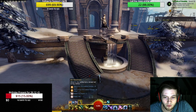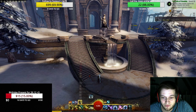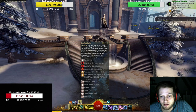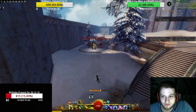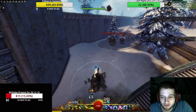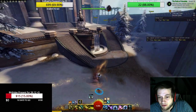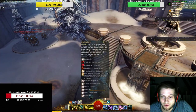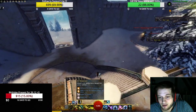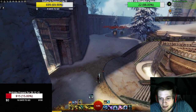Looking at your attunements now: going to fire gives you might, going to water gives you regeneration, going to air gives you swiftness, and earth gives you protection and initial stability. So basically it is best on your own if you decide at the beginning of a fight to go to F4 to give your party stability plus protection on the initial engagement. Very very good to go for that at the beginning — and then you have a cooldown on it, so go to F4, use it, giving out stability and protection so your zerg can push pretty easily.